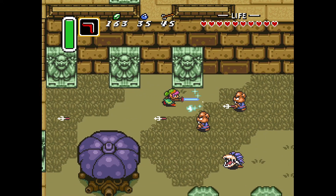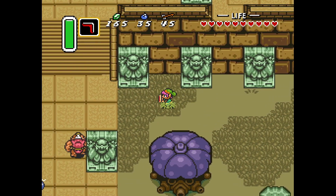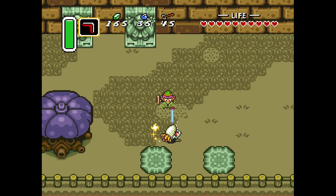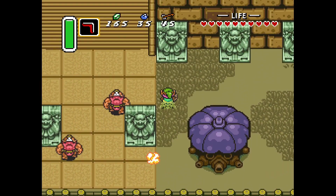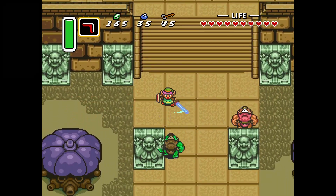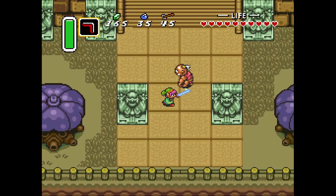Here we have Moblins, a Legend of Zelda staple. One hit with the Master Sword gets rid of him. This other fellow is called a Snap Dragon - he's very, very, very tough, takes several hits. If you're a Breath of the Wild player, you may know this character here. This is a Hinox. They take a whole lot of hits, and they usually drop bombs.